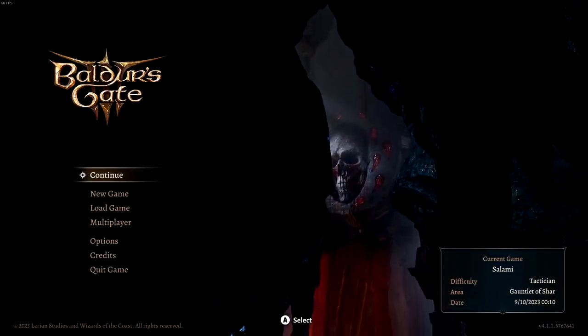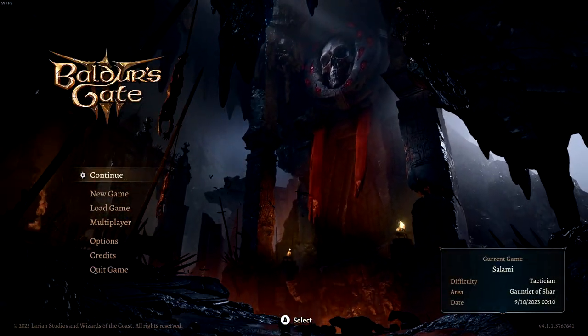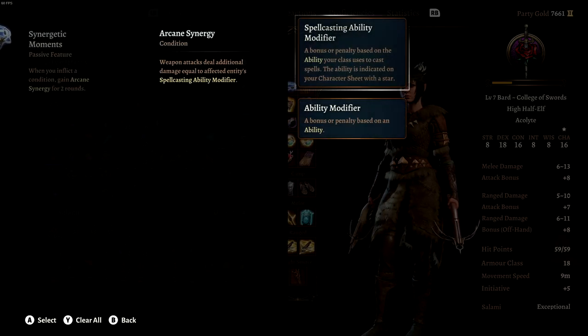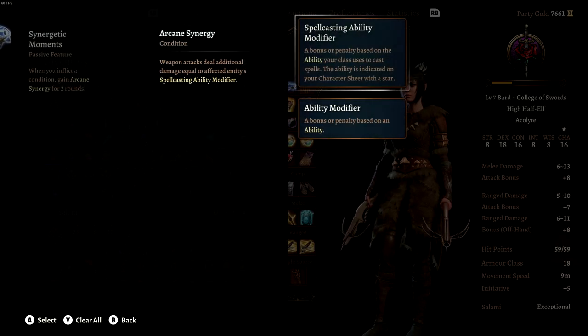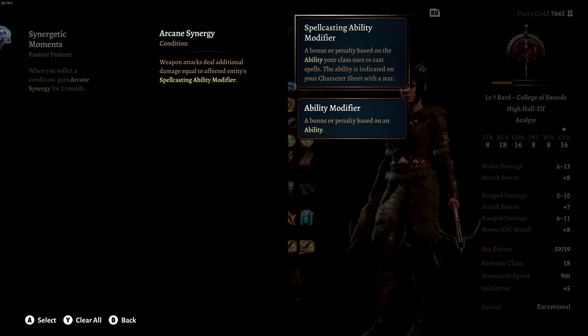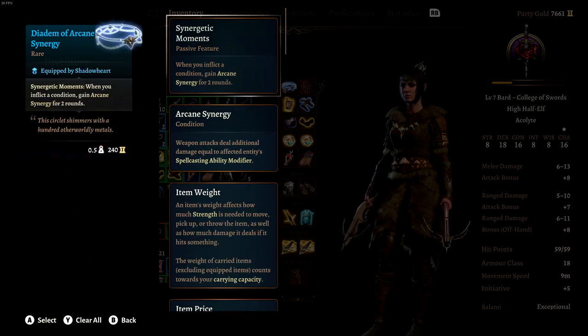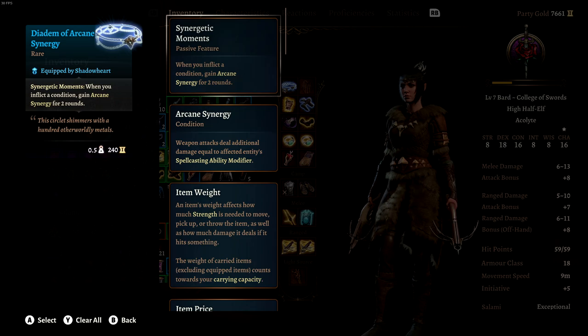In Baldur's Gate 3, I found a ring and a circlet that give you Arcane Synergy every single time you fulfill their condition. They have different ones. The ring makes it so when you use a cantrip, you have Arcane Synergy for two turns. The circlet makes it so whenever you inflict a condition on an enemy — like acid or fire on them — you have it for two turns.